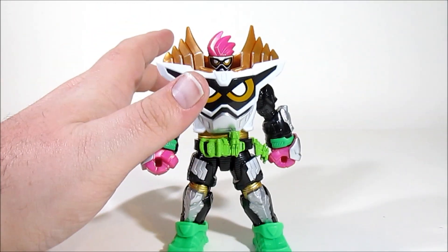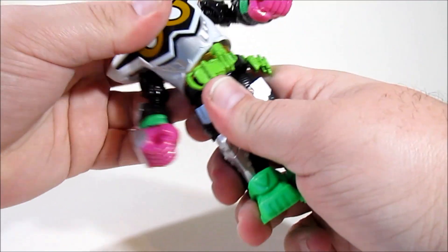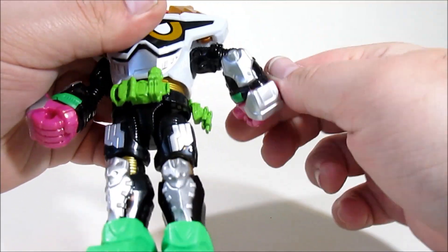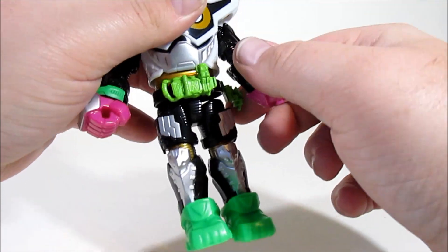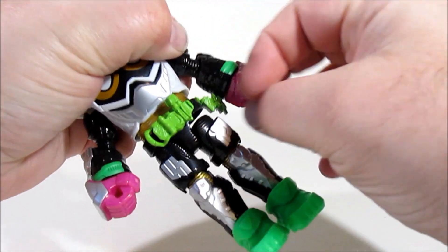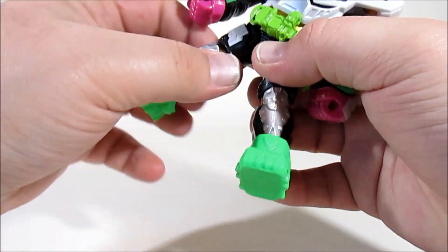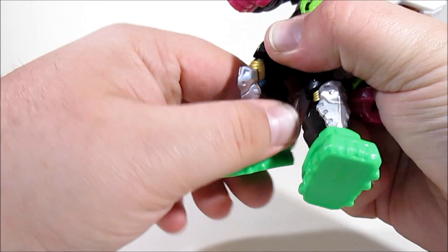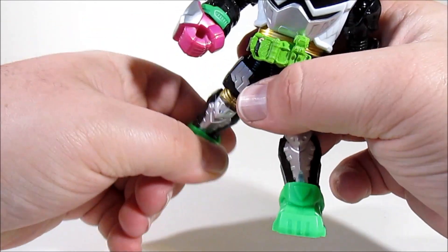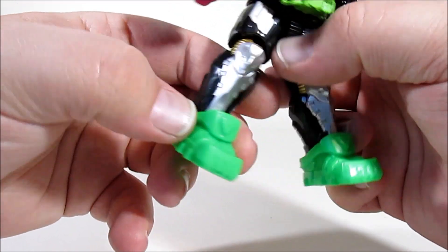He's got a ball-jointed head, an ab crunch — which is frightening — his arm can mostly move without any hindrance. He's got a nice elbow swivel and hinge, his hands can swivel, ball-jointed thighs, knee swivel and hinge, and his feet are on ball joints. Very sneaker-like feet at that.